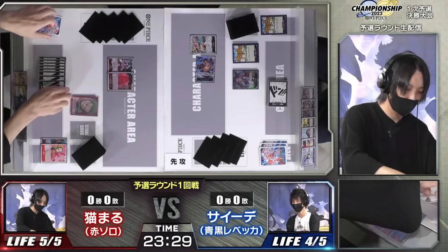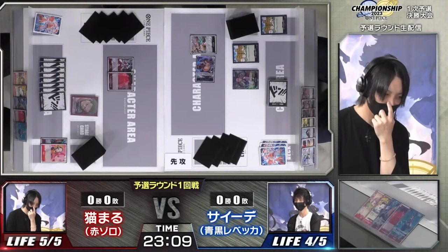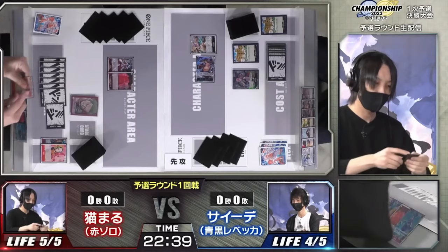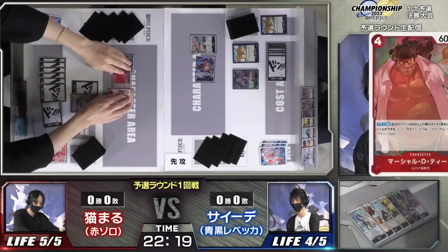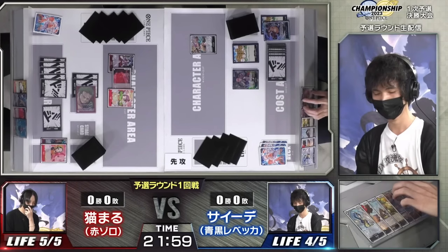In Zoro's hand you can see five-cost Marco, Teach, blocker Marco, a Rad Beam, and an Otama - very good cards. Adding Rad Beam and Marco just prevents other decks from being able to shine. No matter how well Rebecca or Doflamingo does, the decks that Zoro and Whitebeard can just beat by existing will always keep certain decks out of the meta.